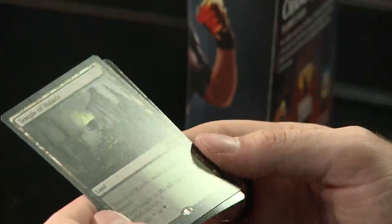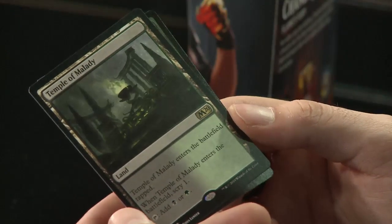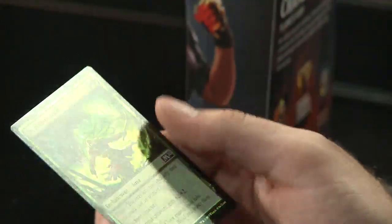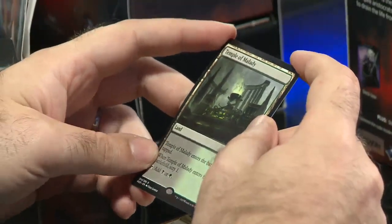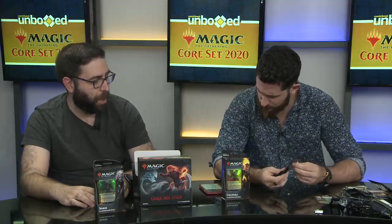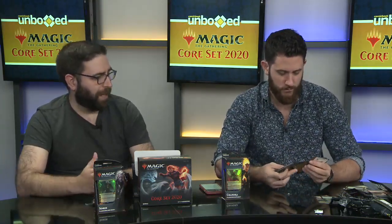Temple of Malady enters the battlefield tapped. When Temple of Malady enters the battlefield, scry one, then tap it to add black or green mana — that helps with that Kethis card we just pulled. And a shiny Feral Invocation common. Another one of the scry lands. Golgari midrange was a thing for a while and it's kind of faded, but the metagame's about to shift when the new set comes out in the fall. Golgari is an archetype that tends to come back a lot, so I wouldn't be surprised to see this get played.